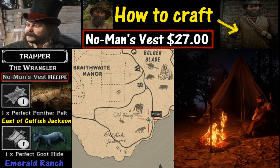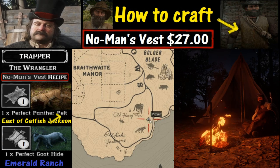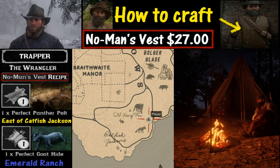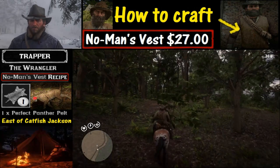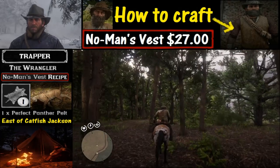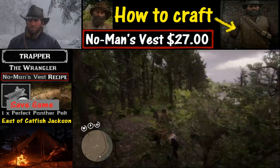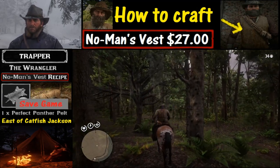The challenge with getting this perfect Panther pelt is that we're not always going to get a perfect spawn — we need it to spawn three stars in order to have a good chance, and we're going to need a good shot too. To improve our odds, save your game before you get near the Catfish Jackson area or the spawn point, and if it doesn't spawn you can always go back.